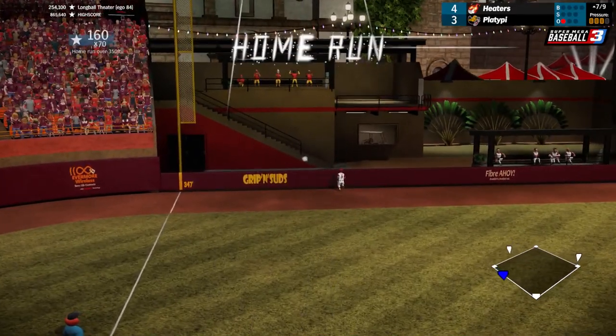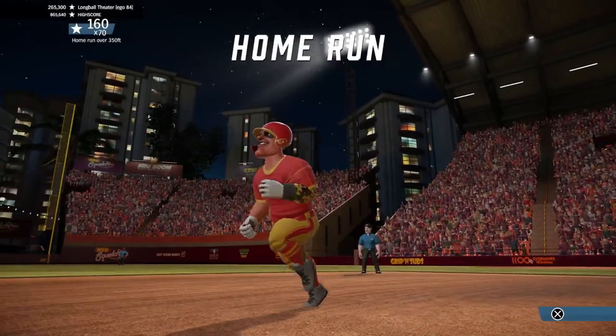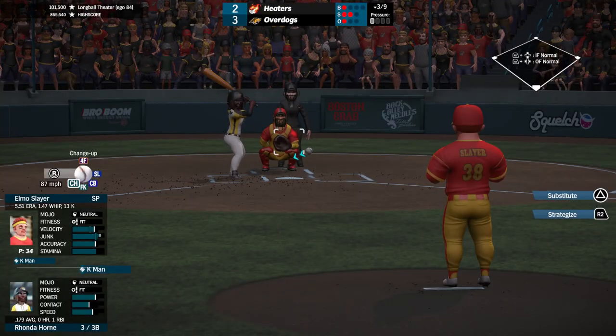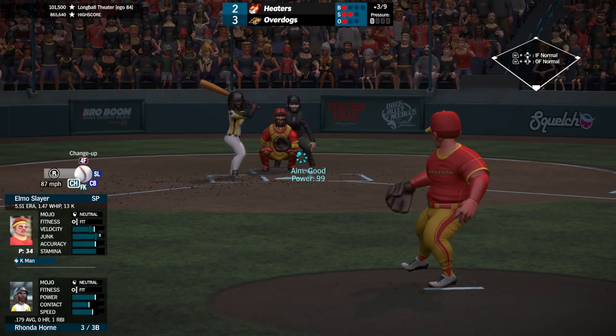I had progressed to 84 ego during my Moose season and began this one at that setting. I was playing at 99 at the end of SMB2, so I dropped 15 points. How many points have you all dropped? I'm curious.